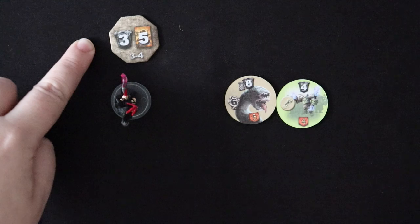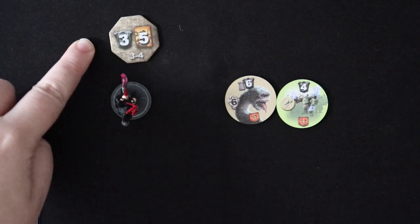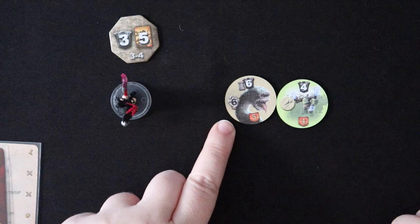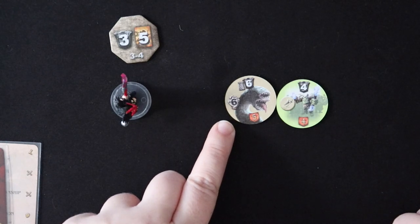Three minus three, because that was the total left, is going to be zero. So she takes one more wound. But then because the total is zero, she doesn't take any more wounds. The shorter explanation of that is six divided by three is two — she takes two wounds.